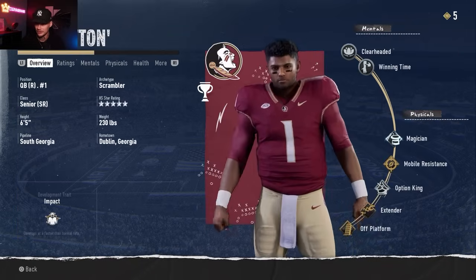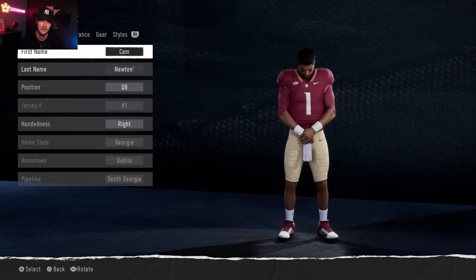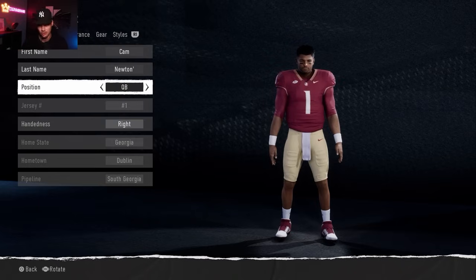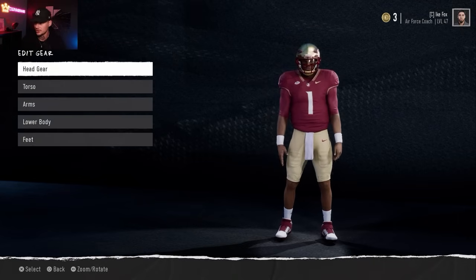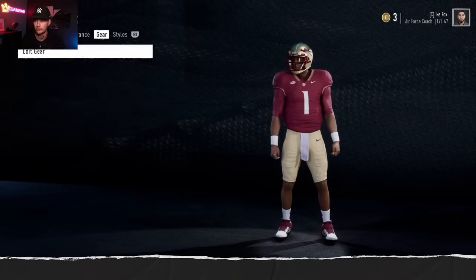We also have Cam Newton, who's really close to our real life Cam Newton. The only information I can adjust on players is their name, the hand they throw with, position, and physique - you can make them taller and heavier - but you can't change their skin color or how they look. You can change their gear, so I try to make Cam Newton look like he did at Auburn.